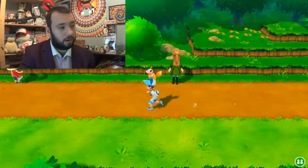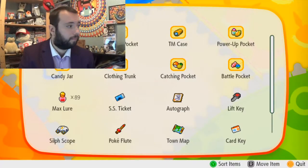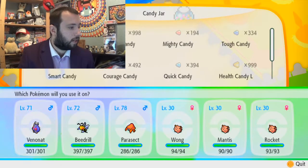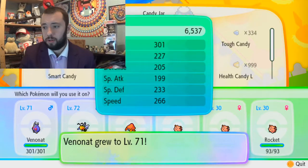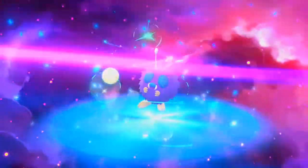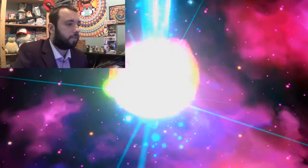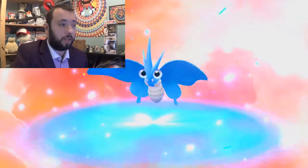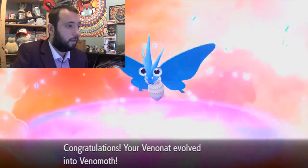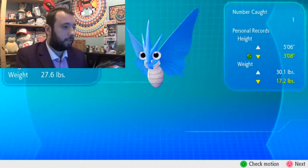I do like the way it runs. Let's evolve. Rare Candy — onto Venomoth, off we go. I wonder what shiny Venomoth looks like. Let's find out. Oh wow, that's pretty. I like that colour. That can stay.